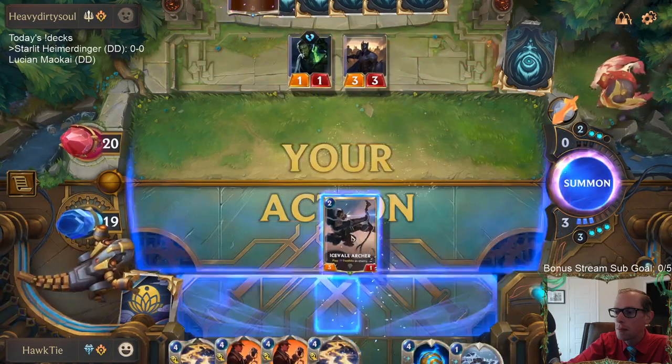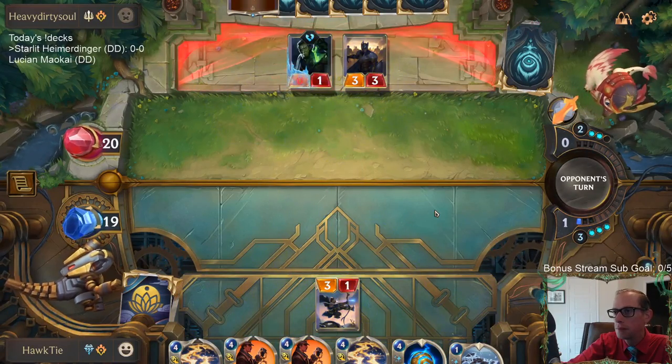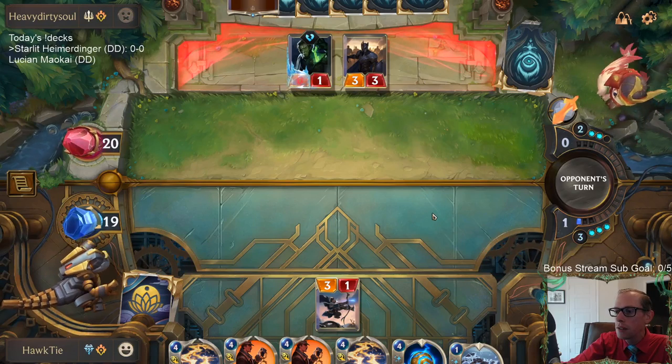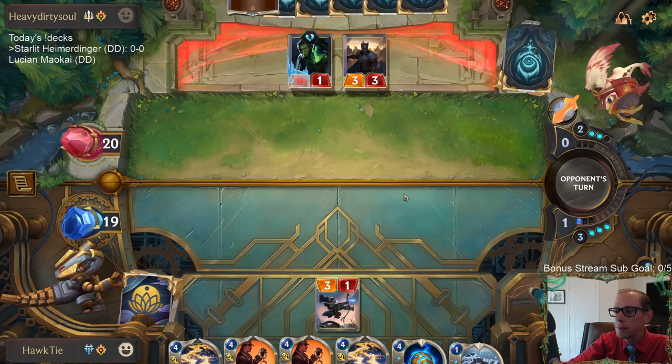Discipline and Steal! A true Fragionian welcome! Nice Icefield Archer - here they can block the Vanguard Sergeant.